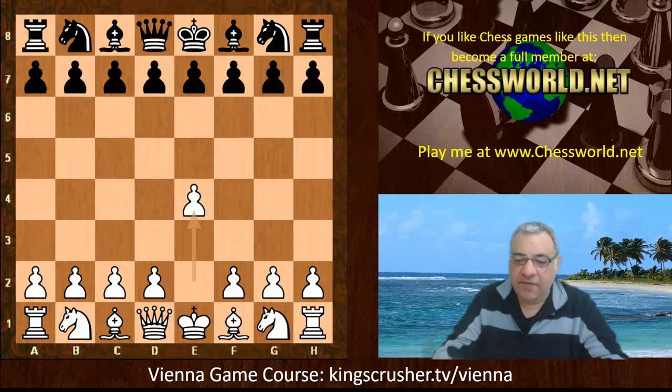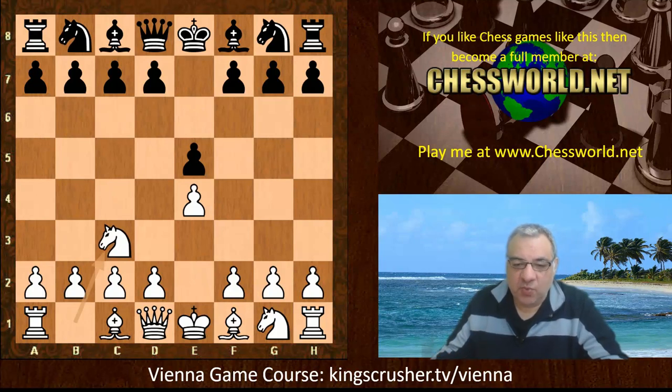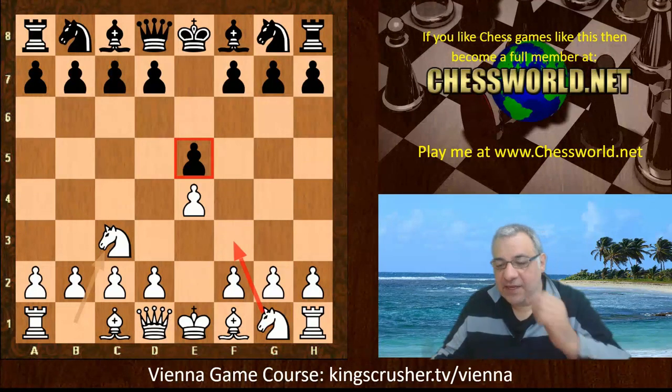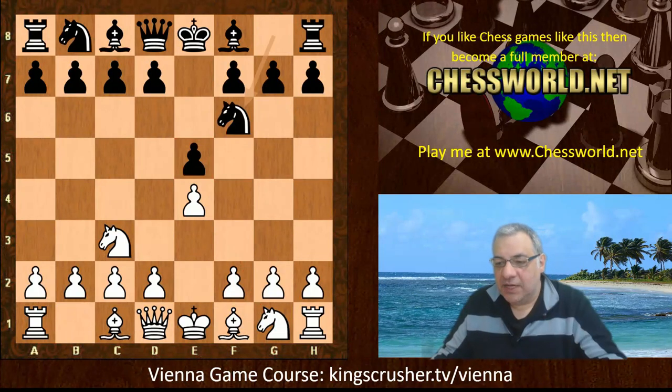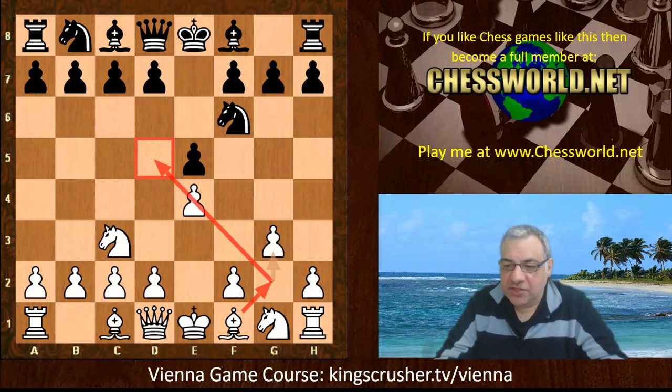David Bronstein plays e4. After e5 he plays the quite novel move Knight c3. Why would you want to play Knight c3? You're not putting pressure on e5 with the classic Knight f3. The Vienna game — does it have a bite to it? We have Knight f6, and in fact White plays coherently here with g3, trying to establish more pressure and control over that d5 square. It seems like a King's Indian in reverse in a way.